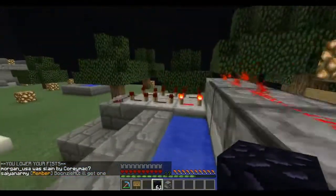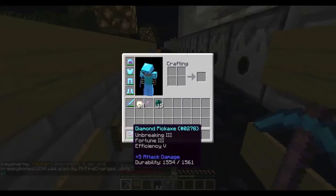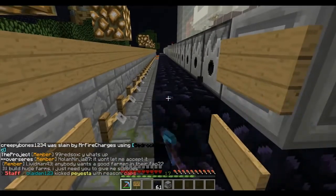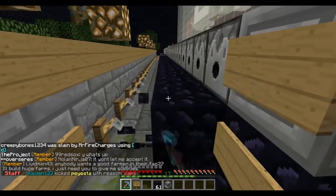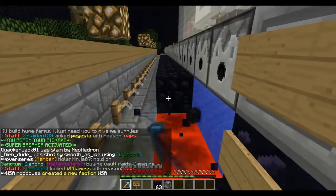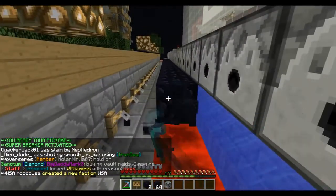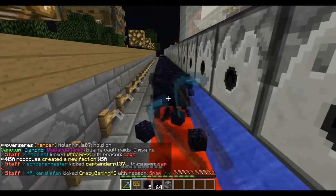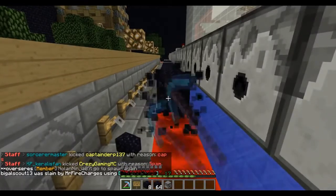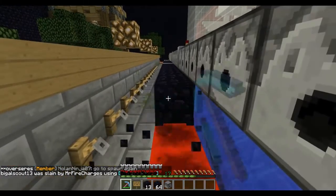As you guys can see, all you've got to do is mine it with an efficiency five or fortune pick. I have a fortune three pick actually, and I have a really high mining level on mcmmo. So there's a chance, especially if you have a high mining level, that it'll drop more than one block at a time. You can see two or even three obsidian blocks dropping from one hit — this is probably the fastest way to get obsidian.